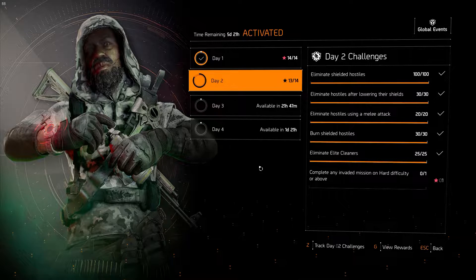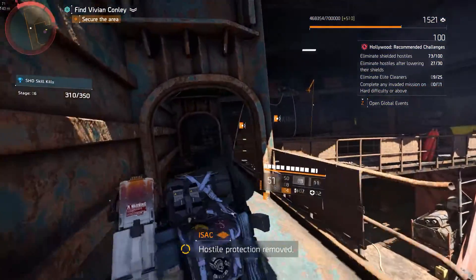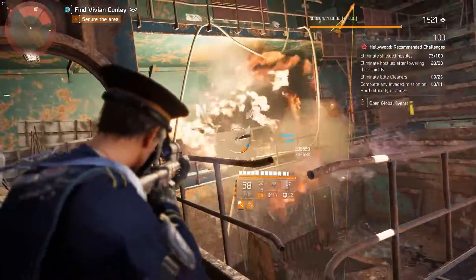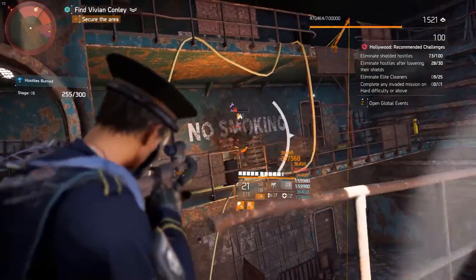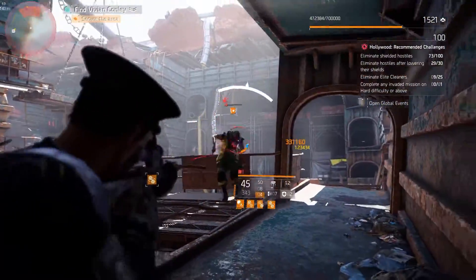The next one is Eliminate Hostiles after lowering their shields. What I found useful for this is using the Jammer Pulse. It has a great range and it immediately removes all the shields that the hostiles have, compared to using explosive skills. And then you can proceed in eliminating them.